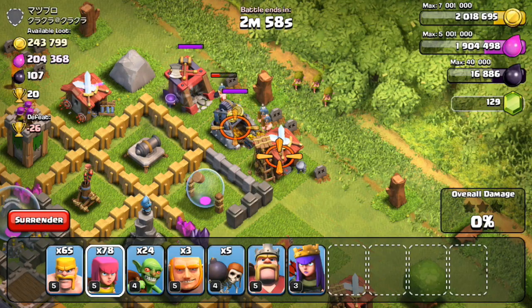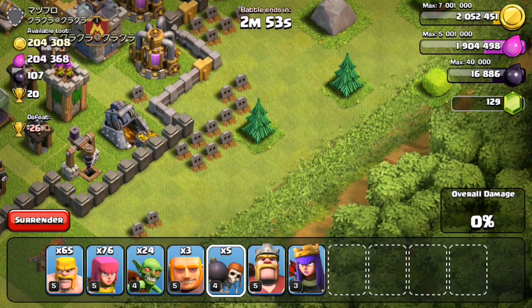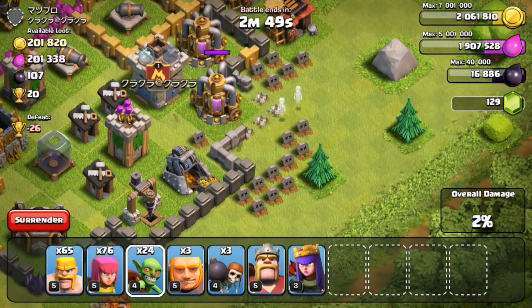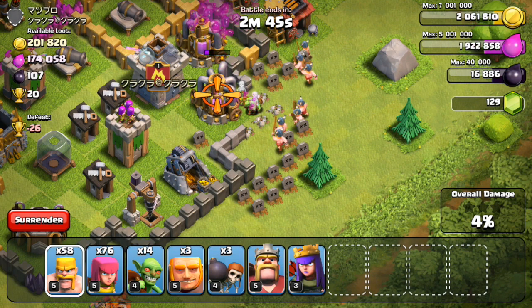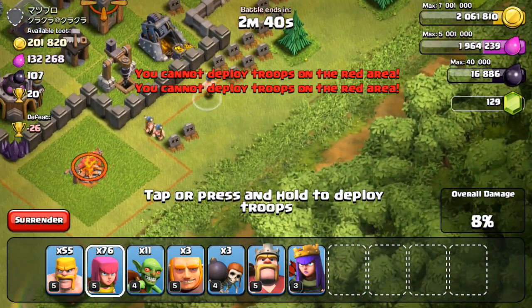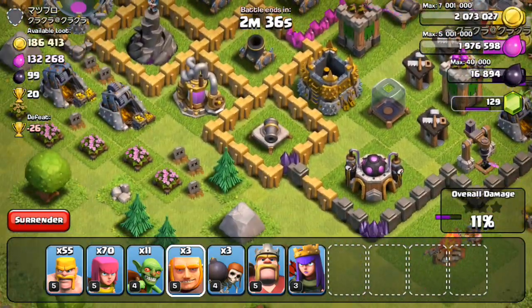That wizard tower is where I'm going to use my giants. For this strategy you just want to put about three archers, do the normal barch tradition, and move on to the next one. For this one I'm just going to use some goblins to go in and do the damage since it was all open.